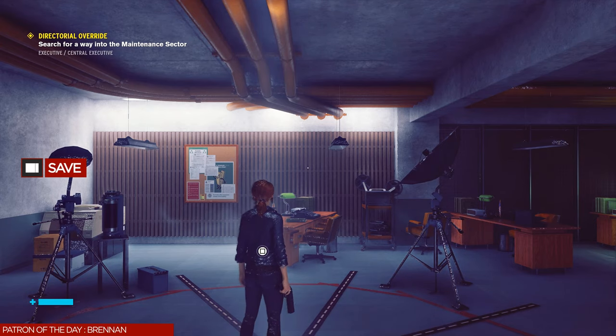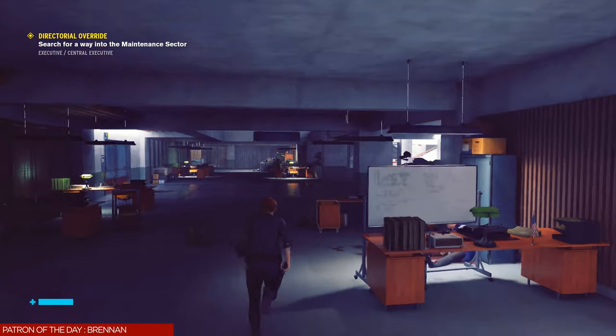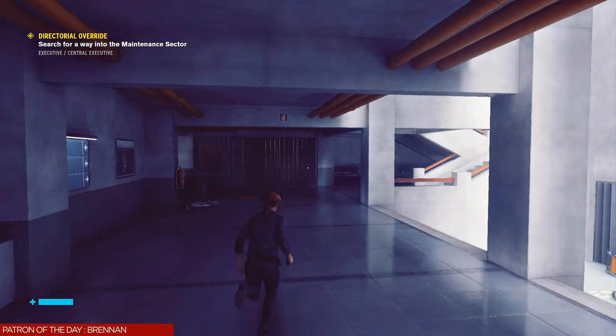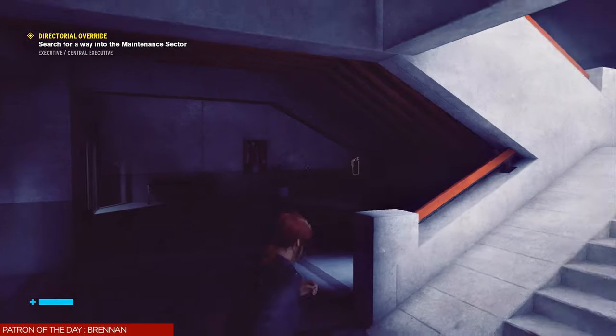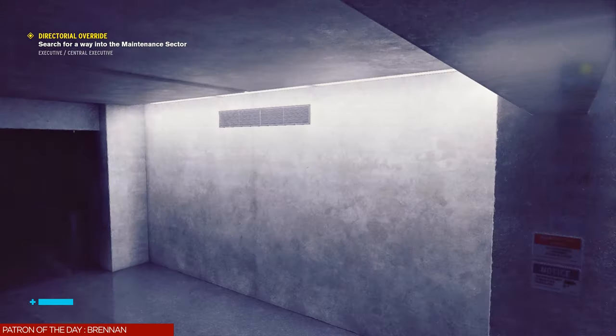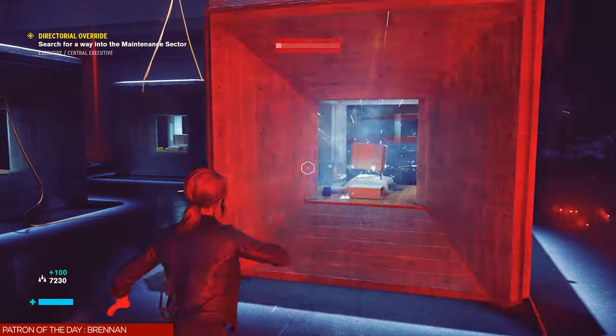After you pick up both of those new abilities, set up another safety save, because we're going to be farming the same room from episode 4. We're going to be picking up a trophy here called Unstable Matter — we have to kill 50 enemies with the Launch ability.